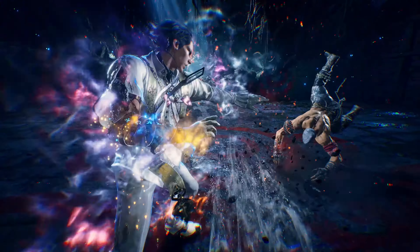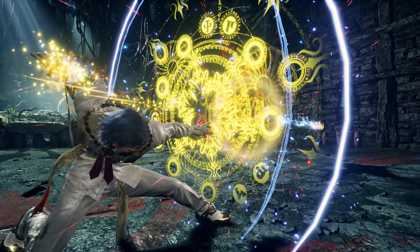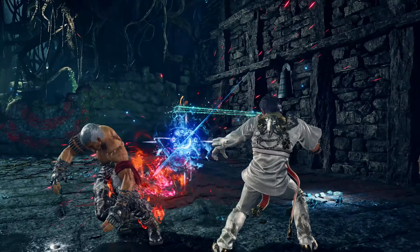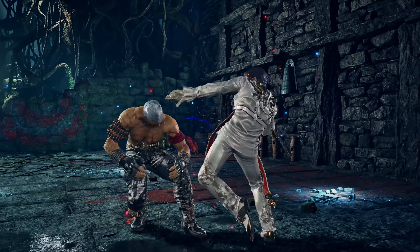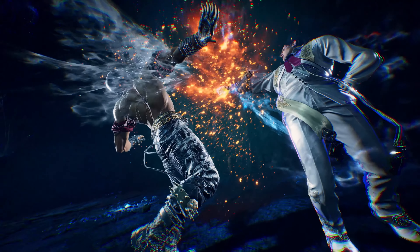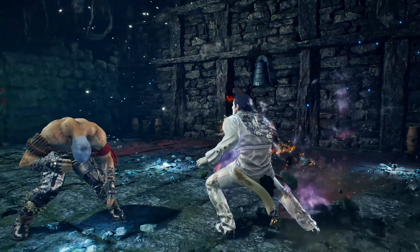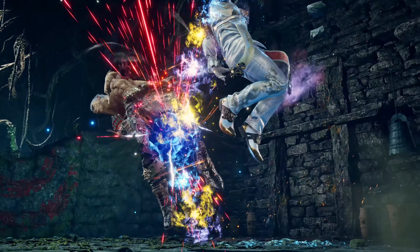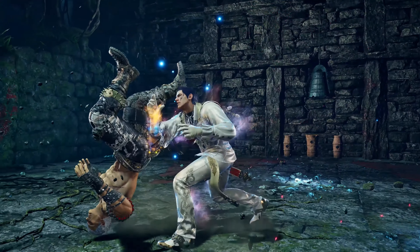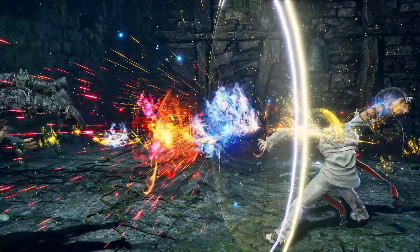Claudio hits Brian with an up forward 2 heat engager, giving a mix-up where he performs a low heat smash attack. Counter hit forward 3 is no longer a full launcher, but now seems to give plus frames, where Claudio follows up with a new 3-2 animation that's probably a little bit slower than its current iteration, but either hits on i13 or i14. Claudio then hits Brian with a starburst down back 1-2, causing instant spin, then finishes the combo with a starburst 4-2, shooting an energy arrow right at Brian.